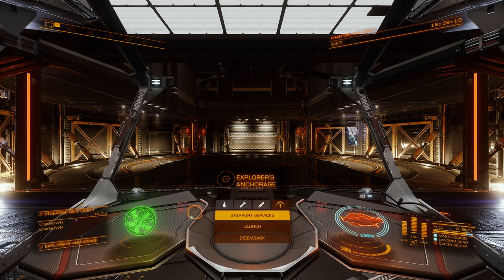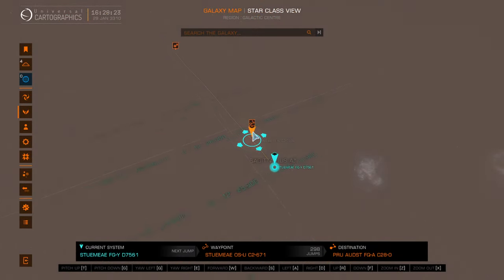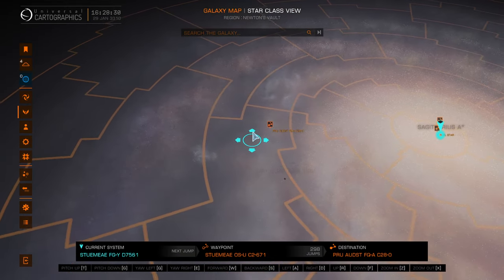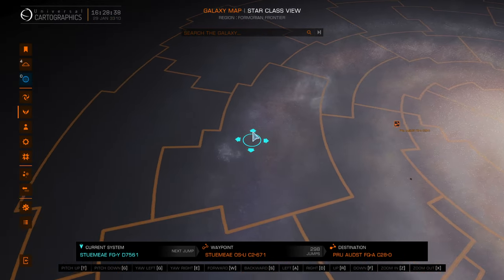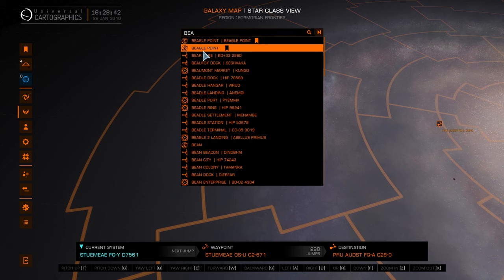Due to the interest that this series has garnered from the viewers, I've decided that we're going to go ahead and continue on to Beagle Point. At the moment, I have just a random star over here, kind of towards the upper edge of the galactic plane, and then we'll continue on towards Beagle Point all the way over this direction.